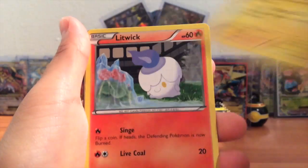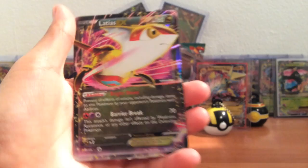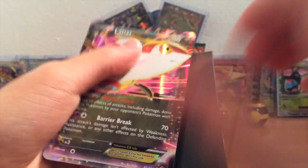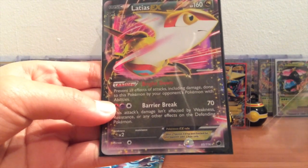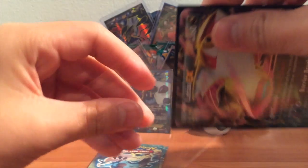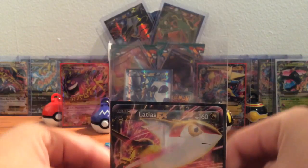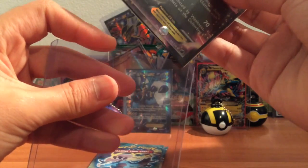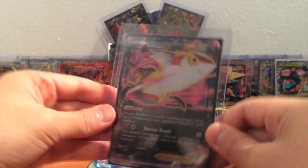We got Shrieko, Petilil, Litwick, Team Plasma Bomb, Croagunk, Lampent, Hariyama — reverse and Latias EX! I don't have this one. I always use this on TCG Online — it's a great card. This move prevents all effects of attacks, including damage, done to this Pokemon by the opponent's Pokemon with abilities. It comes in really handy when facing Pyroar. Latias prevents the damage from Pyroar, and Pyroar prevents the damage from Latias — awesome.